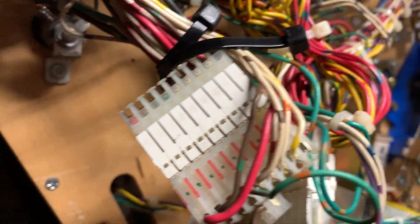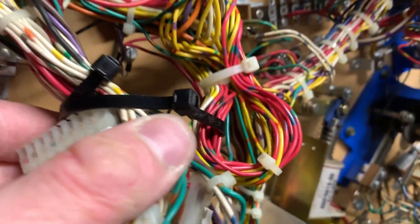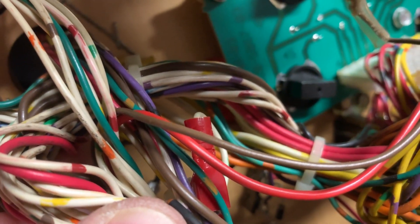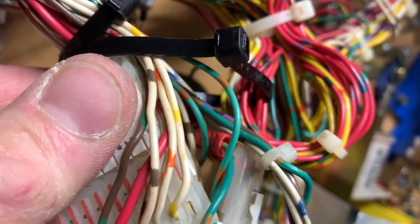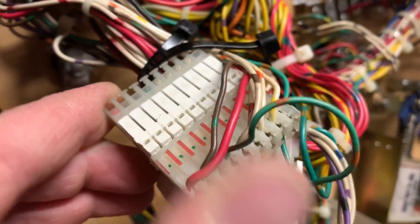What I did was use a spade connector — one for the green-and-white that was going to break, and the same for the green-and-orange. I spade-connected them together instead of replacing the whole connector. It's a bit lazy, but I made it so you could always disconnect them. I zip-tied them here just to keep them away from the edge, because I think that's partly what contributed to the break.